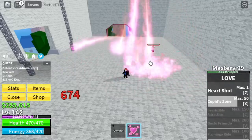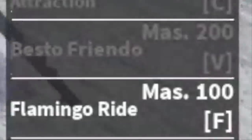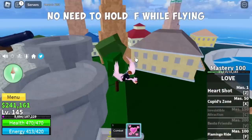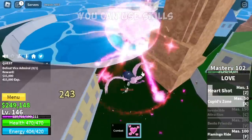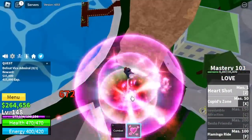And finally, we will be unlocking our F skill here — the Flamingo Ride. No need to hold the F skill. Also, you can use skills while flying with the Flamingo Ride. This is really good for air camp builds out there.